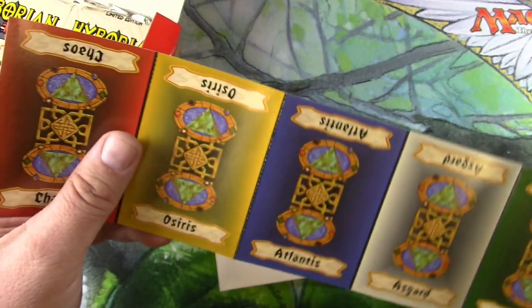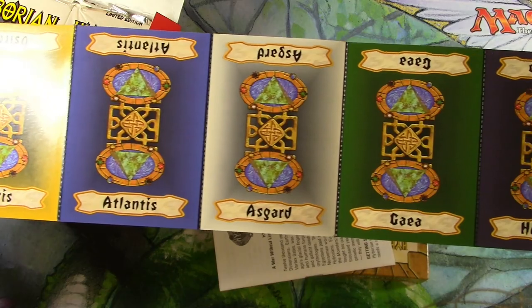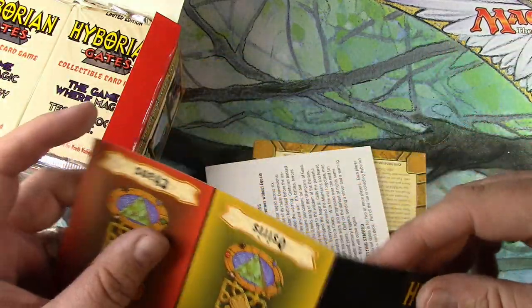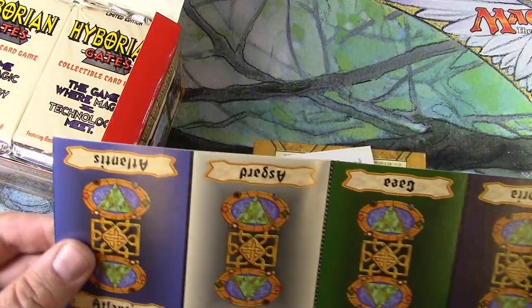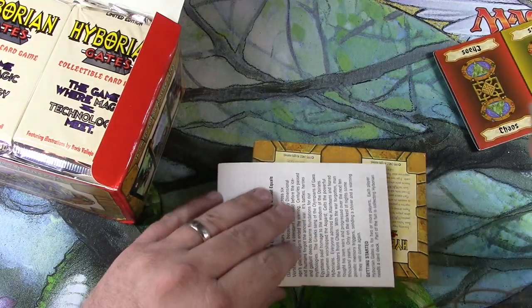Some kind of card setup. Tokens — Chaos, Osiris, Atlantis, Asgard, Gaia, and Hyboria. I did skim Wikipedia real quick. There are six realms that you're trying to gain control of, so those must be the realms. That's kind of cool.